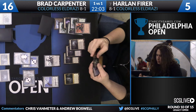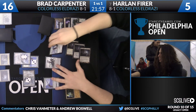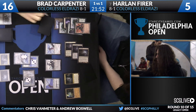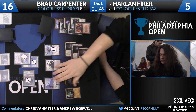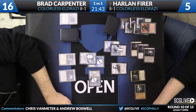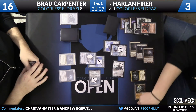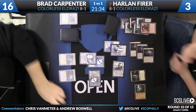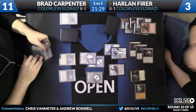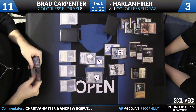Harlan has a lot of mana and a fairly stocked hand. He casts a big Endless One for six — choosing six instead of eight despite having Ancient Tomb because he wants to be able to equip it. He goes down to 3 to equip, and a 6/6 is basically the same as an 8/8 here — out of Dismember range is what primarily matters. Harlan attacks and Bradley chooses not to block, taking the damage.